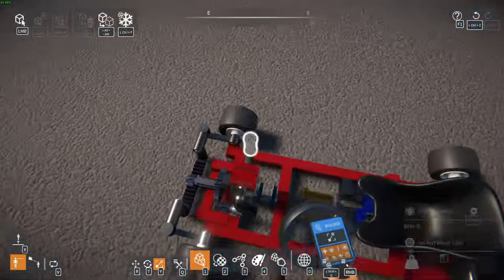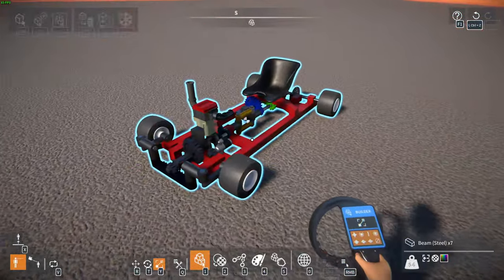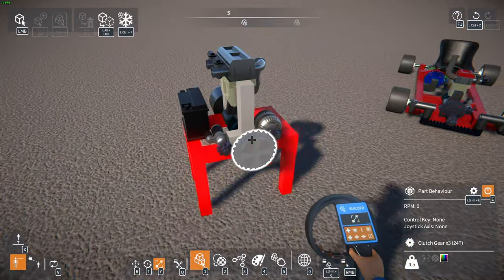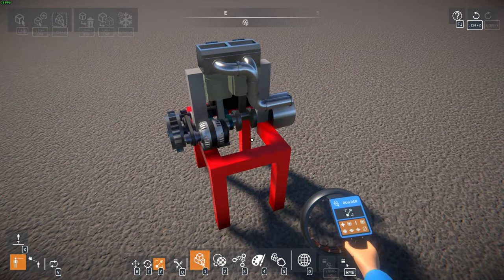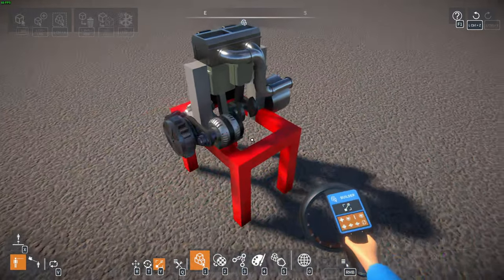Let me actually spawn a couple of my builds real quick, at least the engine builds I've made so far. Right here I have my inline-two — this is the first one I tried to build as soon as I loaded up. I wanted to build an engine, nothing too crazy, and this is basically what I came out with — just a little two-cylinder.